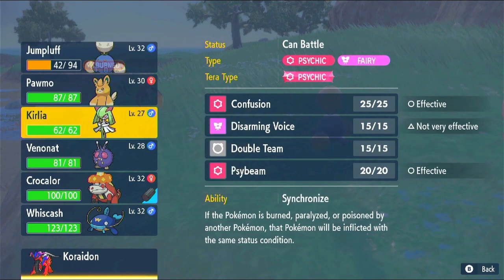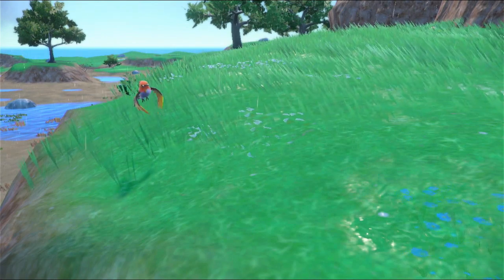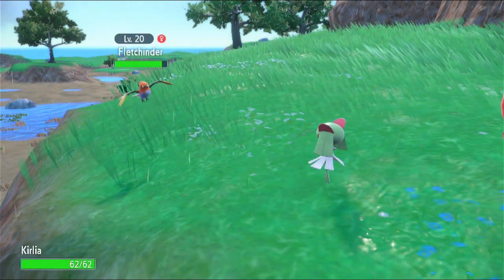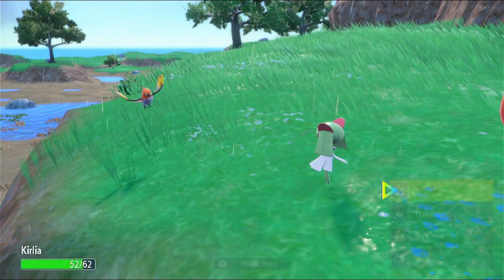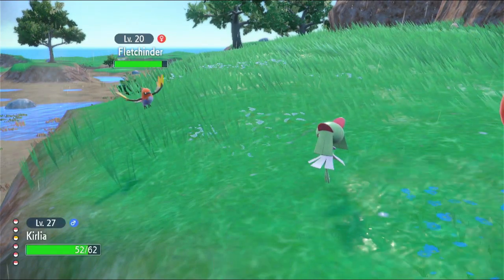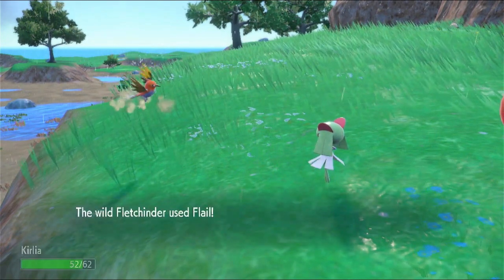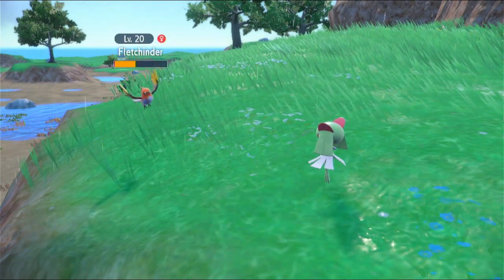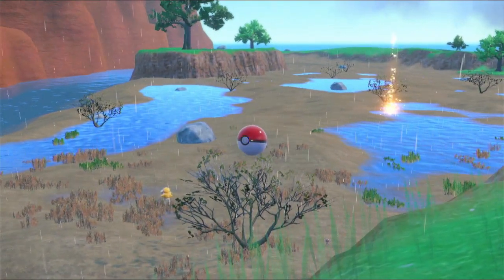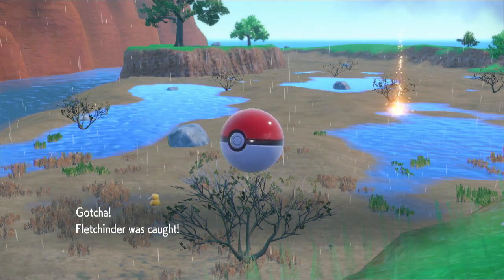Gast... Kirlia? I don't know. I know you can do it. Psi beam — that worked, cool. It used flail, that's a pretty decent move. Nice. Fletchindoe is caught!